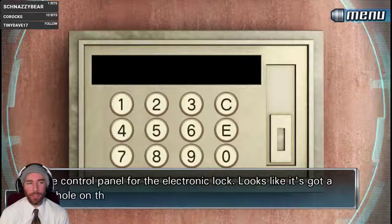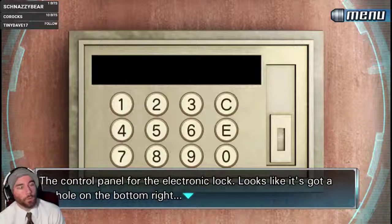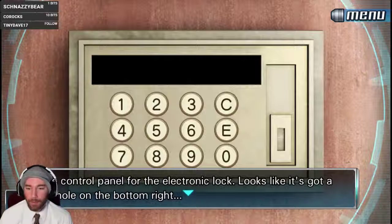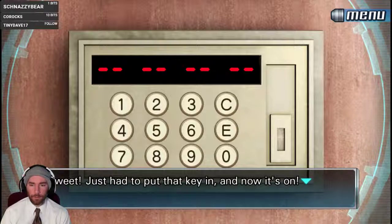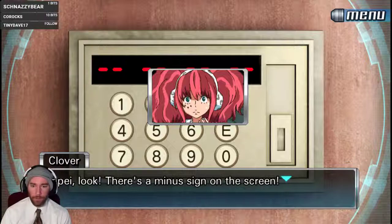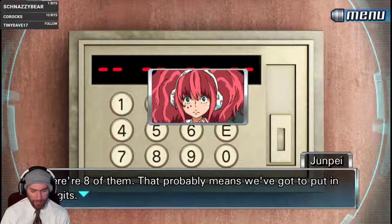Control panel for the electric lock. I think this is — we haven't actually examined this. Where was the random key? You think it was on the door? Control panel for the electric lock — looks like it's got a keyhole in the bottom right. Junpei, look! There's a minus sign on the screen — there are eight of them. I don't have things with eight digits.